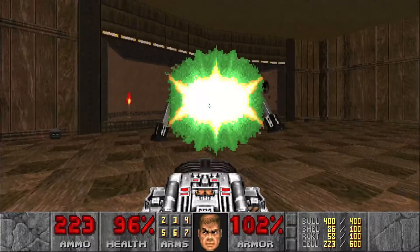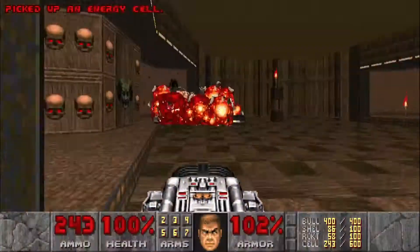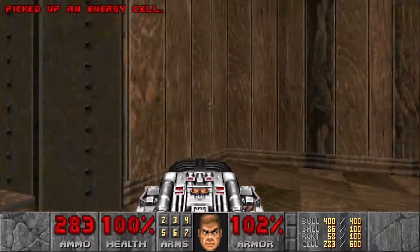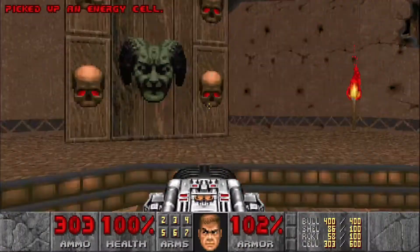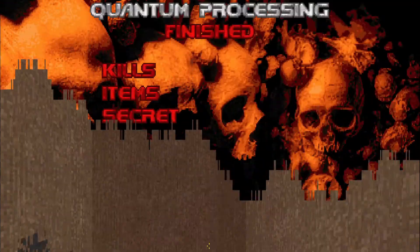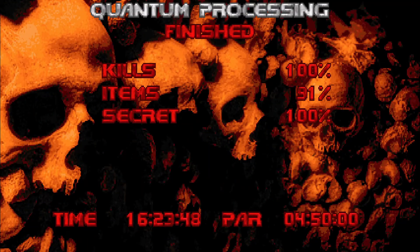We can use those pillars as cover and take her out really quick. Let's grab all the energy cells and open up the exit. We have all our kills and all our secrets, so just hop in and we are done. That's Quantum Processing — 100% kills, 100% secrets. Hope you enjoyed the video. Make sure to hit that like button, leave a comment down below, subscribe for more videos like this, and I'll see you guys next time.